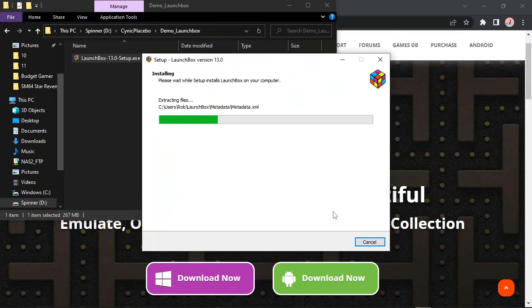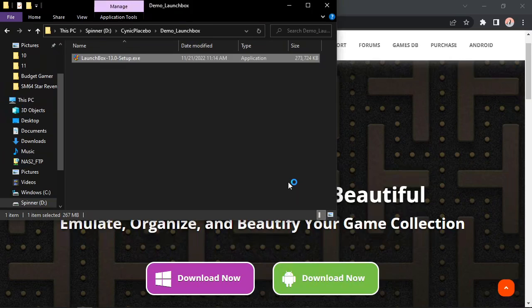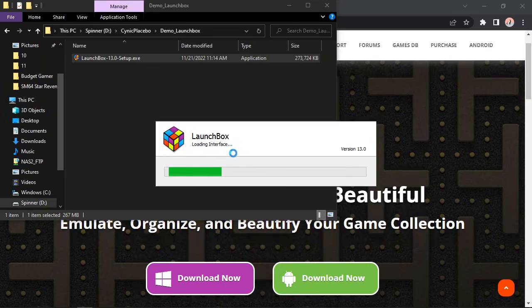The reason I like LaunchBox is not only is it a great way to see your library of games, but it auto-configures things for you really easily to make this almost a one-click solution. You're basically going to have to do a little bit more work per console, but that's it. Once it's done it'll immediately prompt us with the wizard asking us what we want to do.